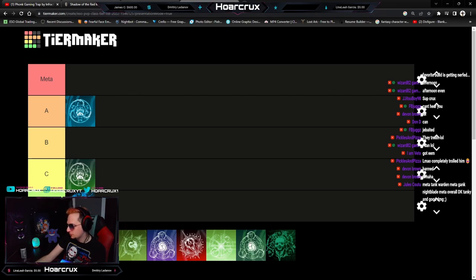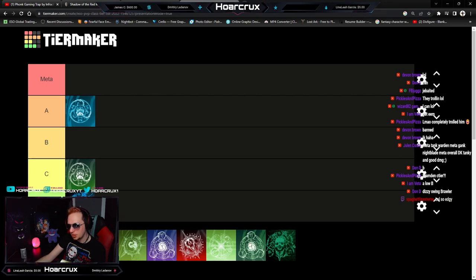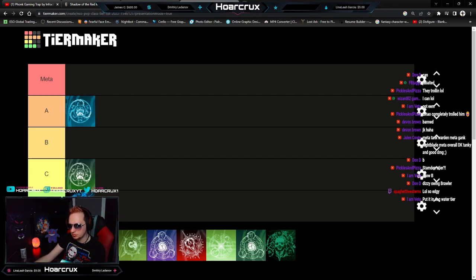Necromancer — I think this is unanimous. If you do not agree with my placement of the Mag Necromancer, feel free to leave. They changed Avid Boneyard, it doesn't do anything anymore. You can't burst people with it. They changed the Harmony trait, you can't burst people with that either. The class kit sucks for damage, nothing is reliable, it doesn't have reliable CC. The buffs just prolong the inevitable — you're just going to die slowly. Blast Bones is the only redeeming thing and it doesn't even work half the time. I'm putting this in trash tier — DC tier. Absolute dog water.